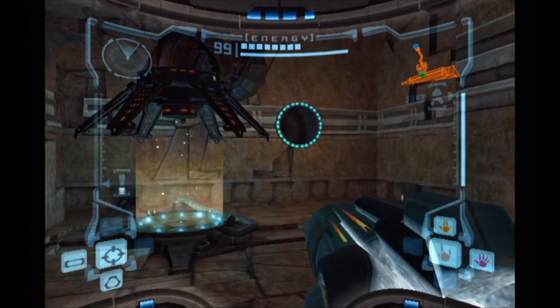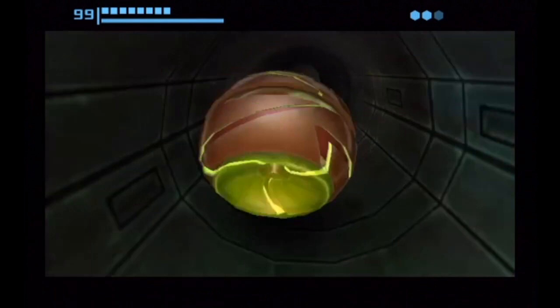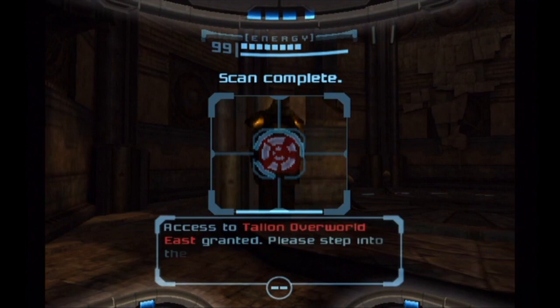So now, after you get this, you actually want to go in this tunnel here, which is right in the save station. It can be tricky to know where it is, but it is pretty obvious in there. Go through there and this will take you to the Talon Overworld — actually, a place in the overworld that we haven't seen yet.